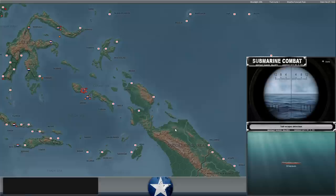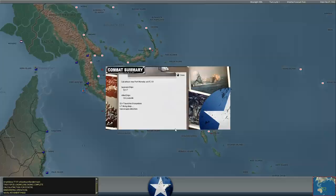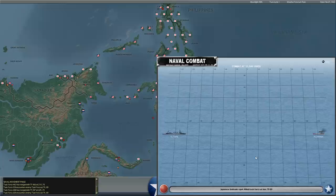A Dutch sub fired some torpedoes at a Japanese light cruiser off Ambon, to no effect. The I-7, a Japanese submarine, just launched some torpedoes at the Louisville, which is trying to escape from Port Moresby. She was under air bombardment last turn and now she's trying to get away from Japanese submarines. Six torpedoes fired, no hits — that's a very good result for us. It's always nerve-wracking when you see one of your big warships in the sights of enemy warships.